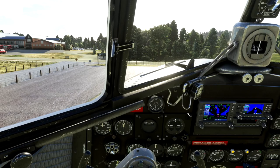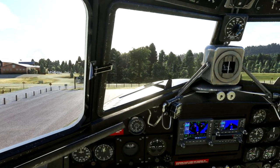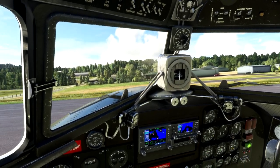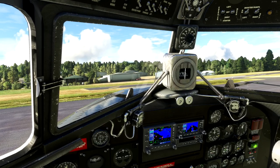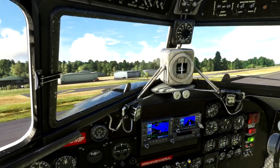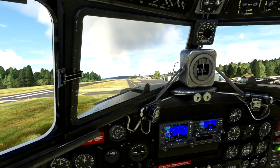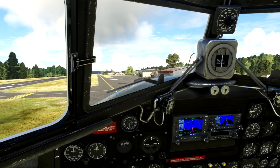Taxiing the DC-3 can be a little bit challenging. The parking brake is disengaged. The tail wheel does steer so we're going to turn her around. And don't forget you've also got the ability without the tail wheel to use a little bit of differential braking, or use the engines to steer. I've just gone a bit too wide on that turn because of the engine turn, but you can literally steer with the engines on the ground.